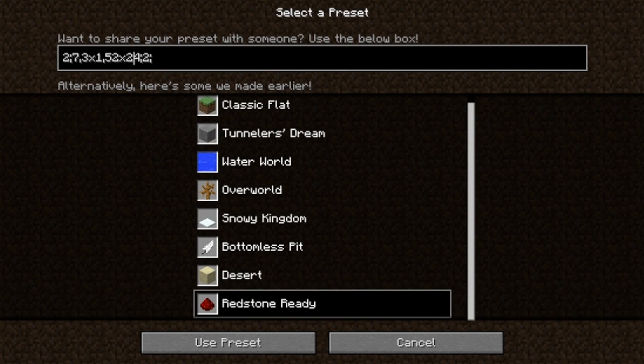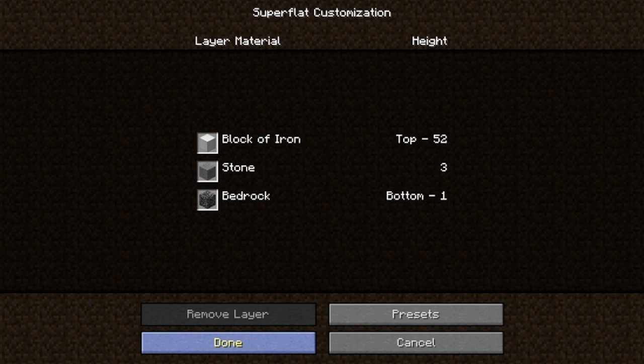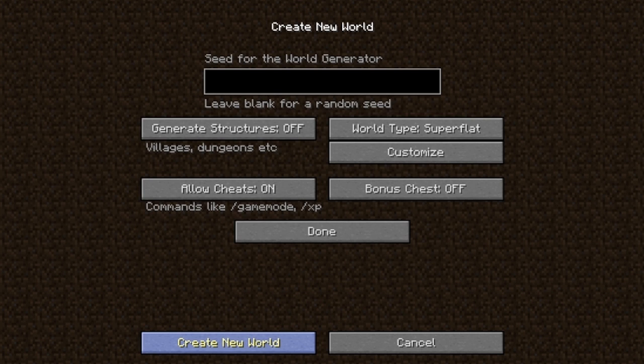Now, these numbers right here — the one you want to change is this one right here. This is the block ID. So what I do is set it to 42. You can look it up and put whatever block you want there, whatever block ID. I choose iron blocks because they have a little border around them, and it's easy to tell from block to block — you can count the blocks easily. That way it helps you gauge distance, tell dimensions, and it looks cool. So I put 42, use the preset, done. Create New World, and it loads.